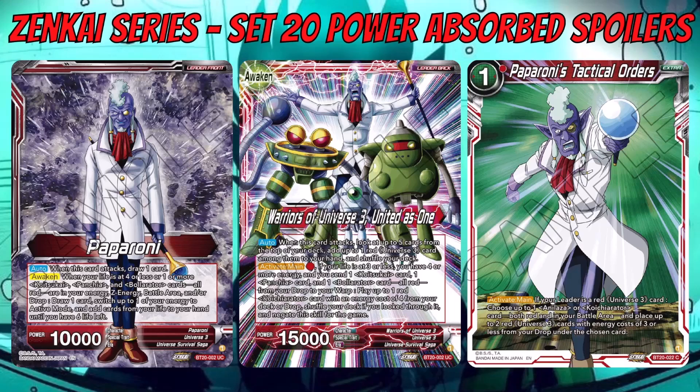There's no Z leader for the red leaders in this set — I thought most decks would get one, like we saw with Blue where Android 18 got one but Android 21 didn't. The three decks not getting Z leaders do get a fair few Z cards each, which is cool. For this deck, the dedicated extra card is Paparoni's Tactical Orders — a one-cost extra card that lets you place Universe 3 cards under your big bosses to trigger their effects.